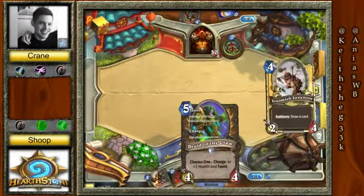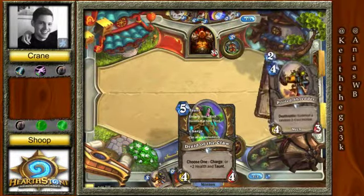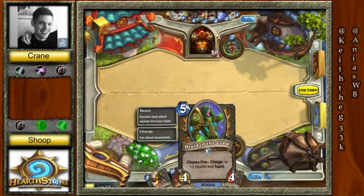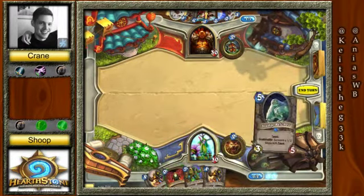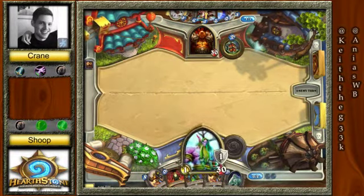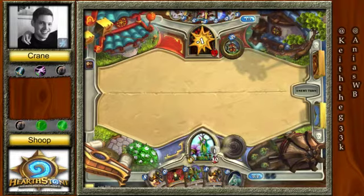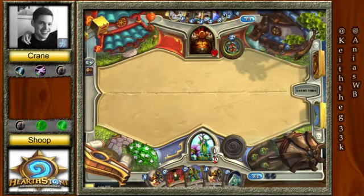Not bad — he goes ahead and gets the drawing power he's looking for. He gets Battle Rage, which could be used later. He has two Gnomish Inventors, the Acolyte of Pain, and just ways for Crane to continue to draw and start getting into his threats. I think next turn we're going to see an Innervated Druid of the Claw or Innervated Vulture.